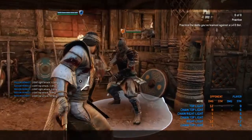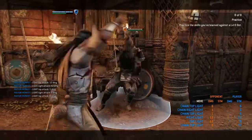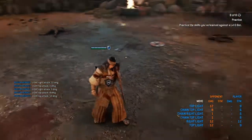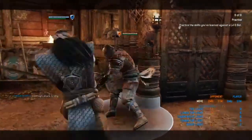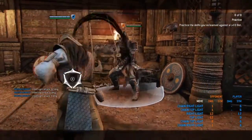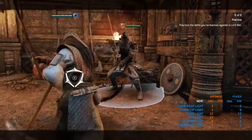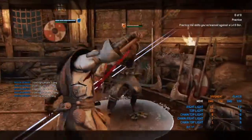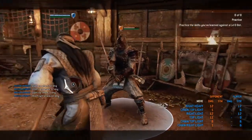How much stamina does that take? So the first light does 12 damage and then the rest are 6. Basically if you're running low on stamina you don't want to do multiple of them. Like say you're on low stamina, you don't want to end up doing this — you want to cancel differently. That's still the same amount of stamina taken from you.